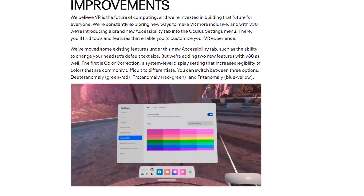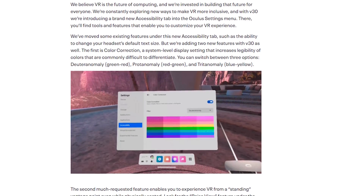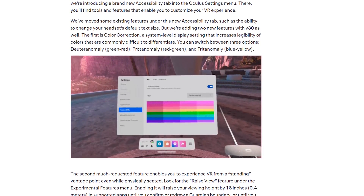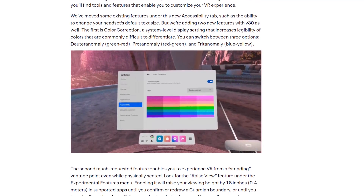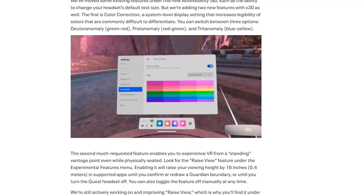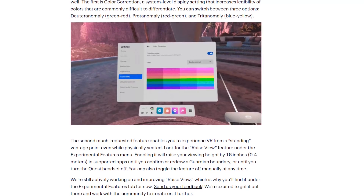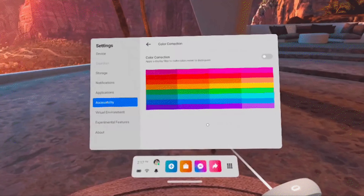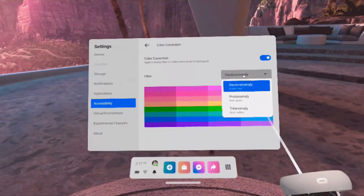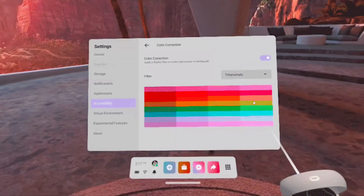One of the big things about this update is the accessibility improvements. Oculus is taking steps to make the platform more accessible, and those options are moving to a new Accessibility tab right in Oculus settings. There will be tools and features to customize your VR experience. Some features they already had have been moved into this tab, including default text size, and they're also adding what they call color correction — a system-level display setting that increases the legibility of colors that are commonly difficult to differentiate.